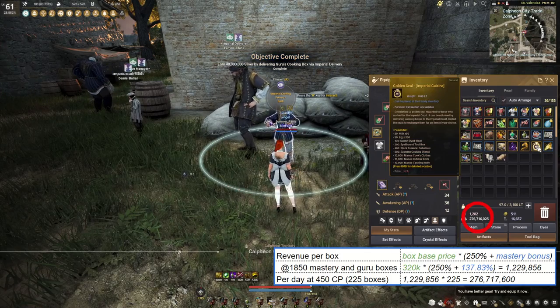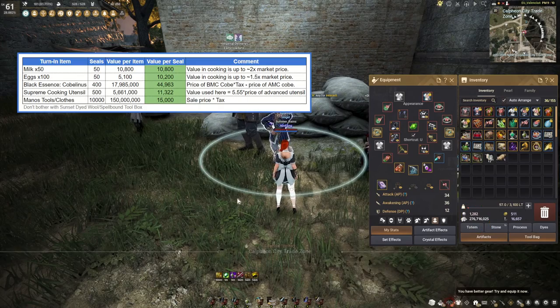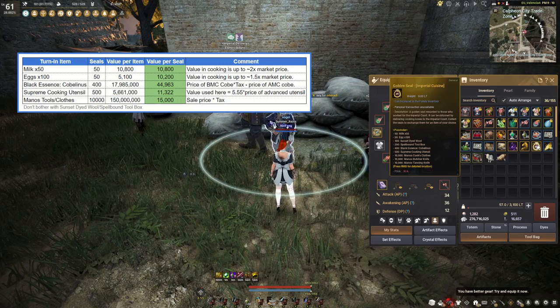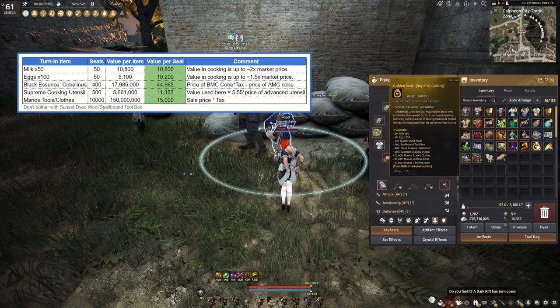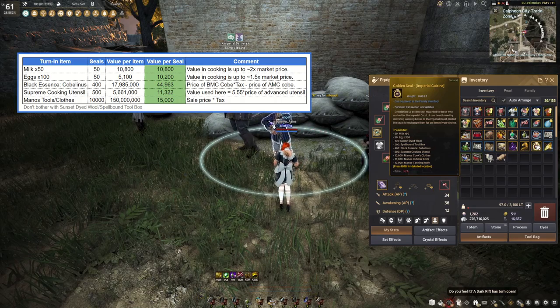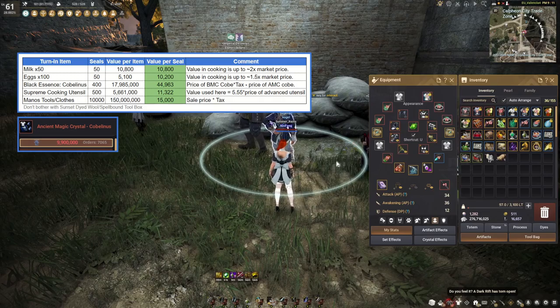If you're lucky, you'll also get a quest for a lightstone or artifact. You can turn in the imperial seals for different things, including eggs, milk, supreme cooking utensils, or Manos tools, which you can sell for silver. Value-wise, the options are all fairly equal once you consider their use value — just pick whatever you need the most. Technically the best profit is the essence for Caphras crystals, but good luck getting the ancient magic crystals needed for that.